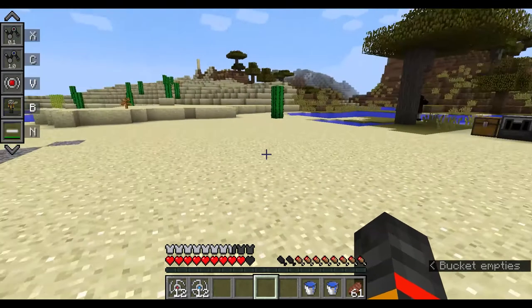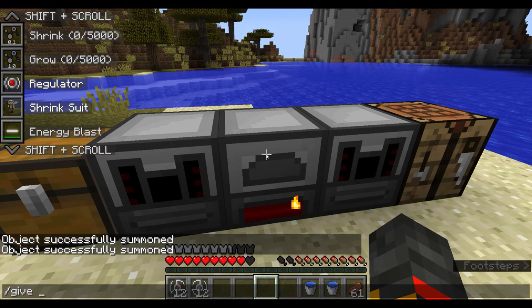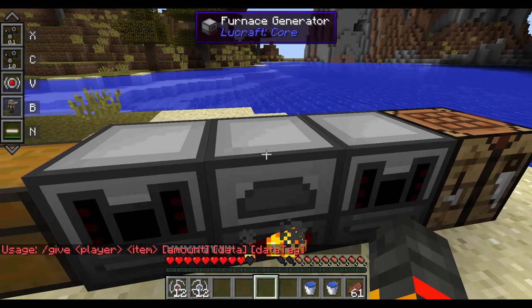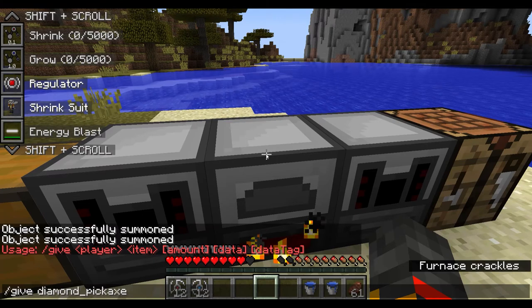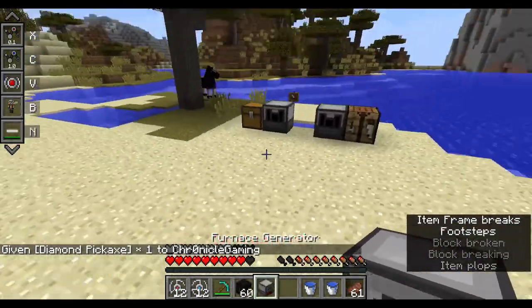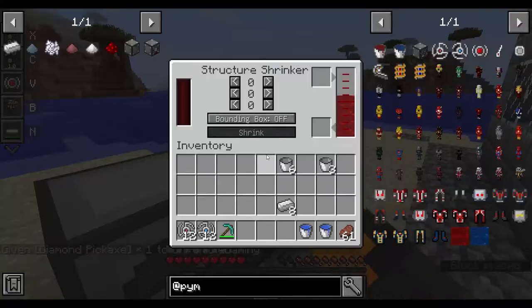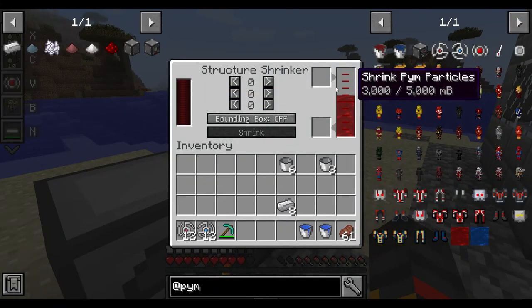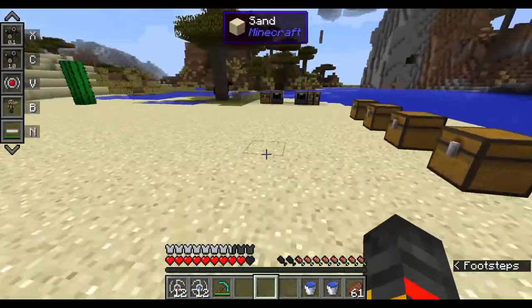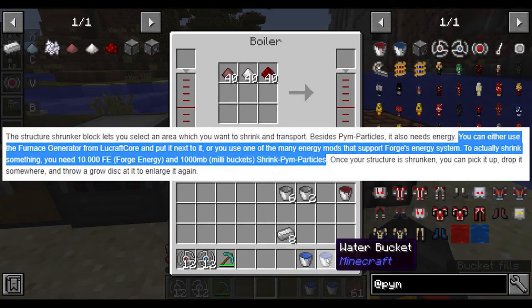Connect a furnace generator for power. Place the structure shrinker, hook it up, and it starts powering. According to the mod info you need 10,000 FE of power.